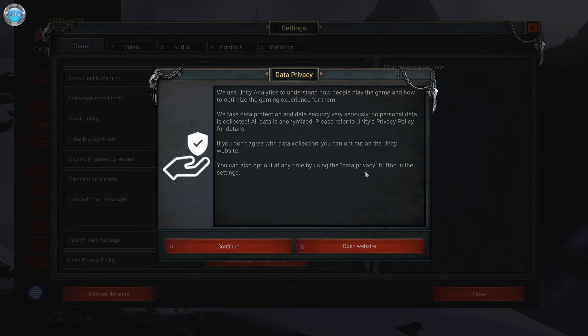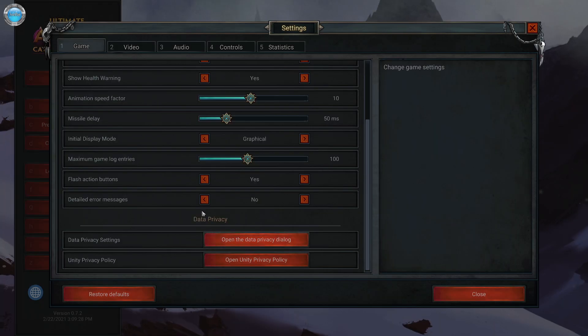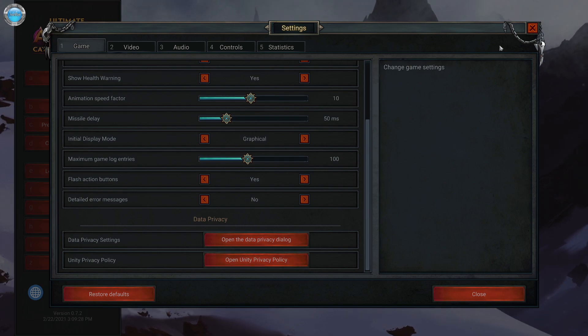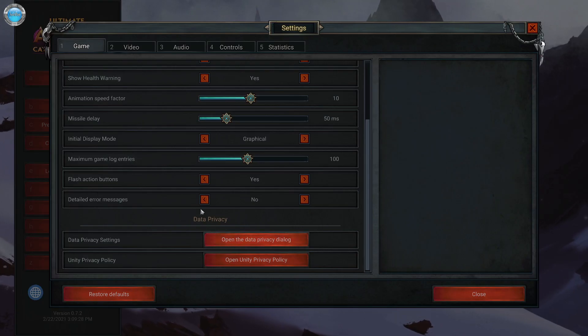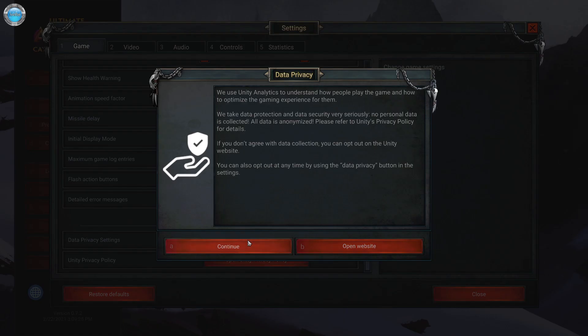You can also access it any time using the database button in the settings. I guess it's a Unity game — I can't opt out, I don't see it. It's on the Unity website, I guess.